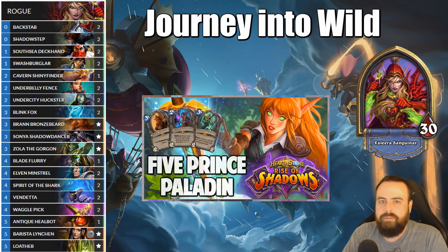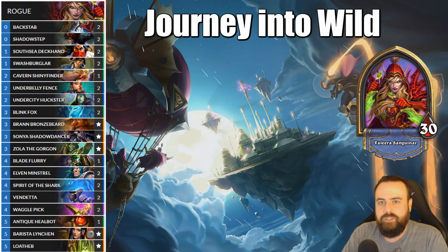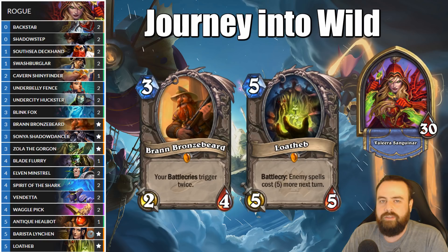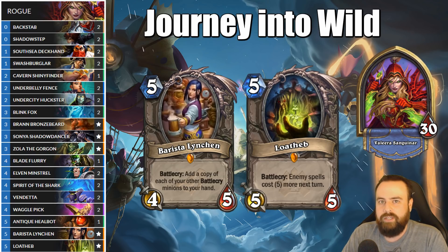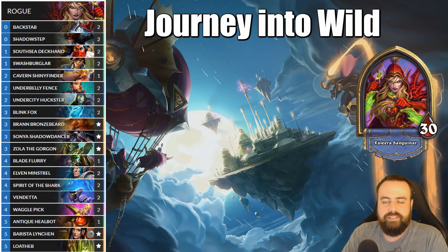Recently, while playing 5 Prince Paladin, one of the lines of play I kept going back to was Bran Bronzebeard and Lotheb on the same turn, following that up on the next turn with Barista Lynchin into another Lotheb, then following that up with just two more Lothebs, blocking our opponent out of spells for consecutive turns. By moving this to Rogue, we get access to even more Lothebs, and that's generally the whole goal with this deck.